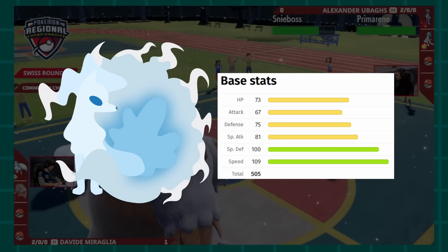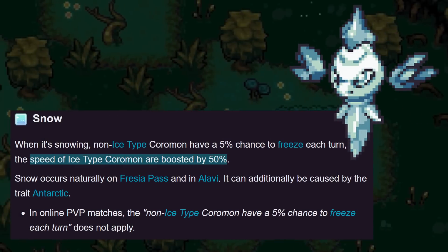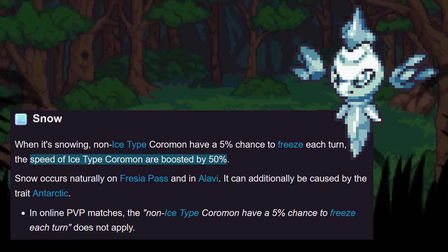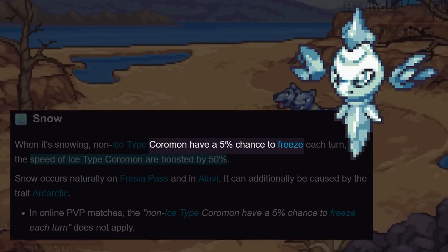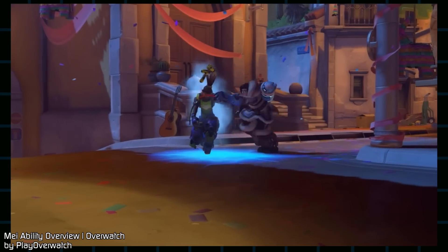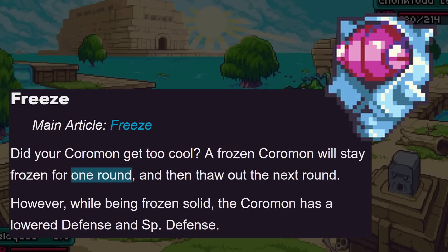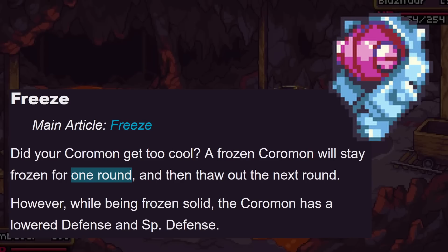Speed has proven quite important in simultaneously determined turn-based games, which is probably why Snow in Coromon buffs all Ice-type Coromon's speeds instead. Coromon's Snow also has a chance to freeze any non-Ice types during the campaign. Freeze is a common status condition across media, often drawing parallels to the Petrified condition in older mythology. In Coromon, freezes last only one turn but lower defenses during that turn, introducing a choice for the opponent to either attack or try setting up.